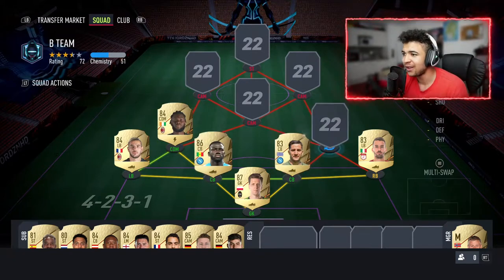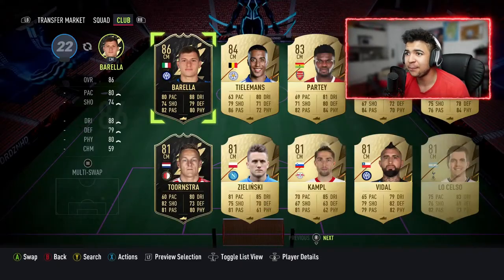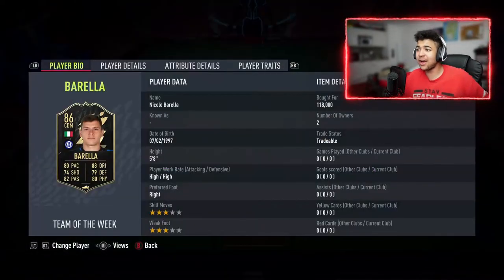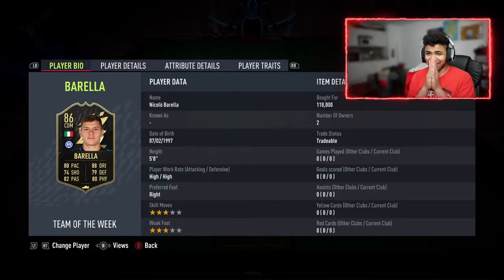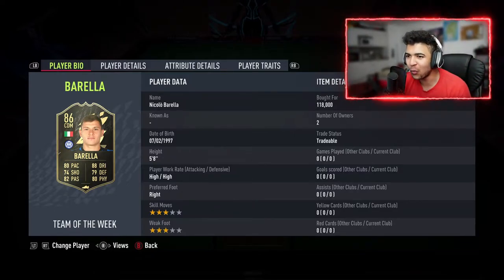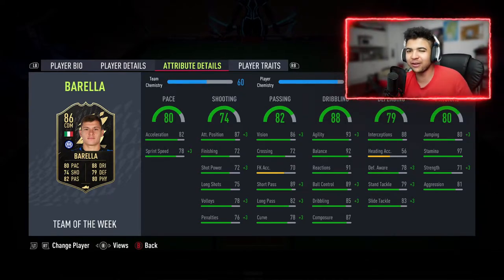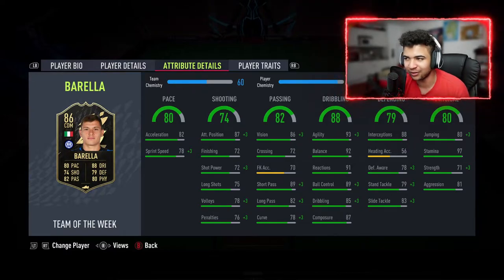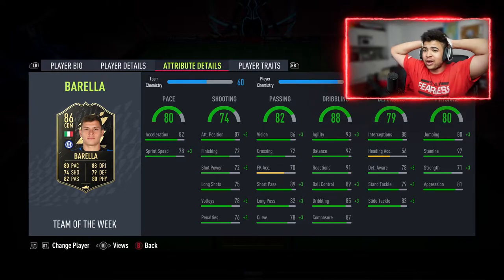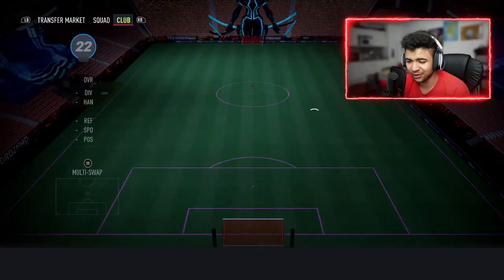The second CDM you guys would have just seen as I selected Kessie — it's going to be the new inform Barella at CDM. Look at this guy's stats. I paid 118k for him so this was the most expensive purchase of the squad. I'll probably lose a couple k on rival rewards tomorrow but I don't mind. Look at those in-game stats — there are only two orange stats on the whole card and you're telling me this card's not worth the coins?